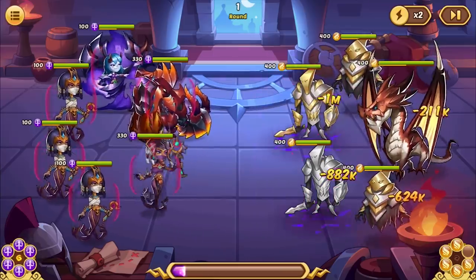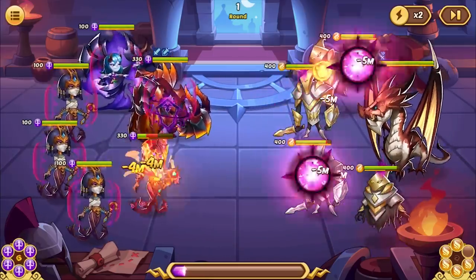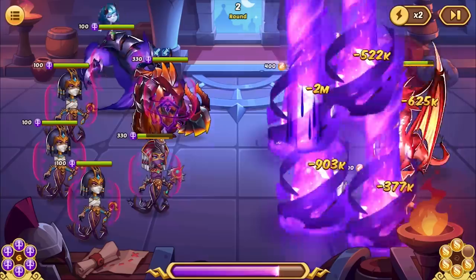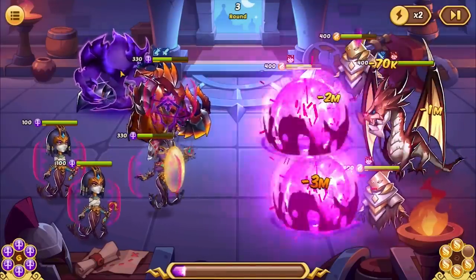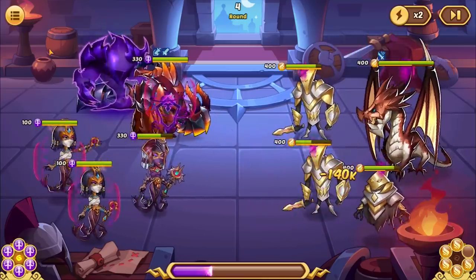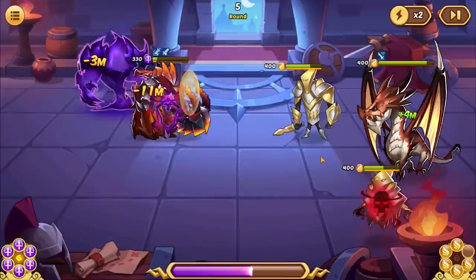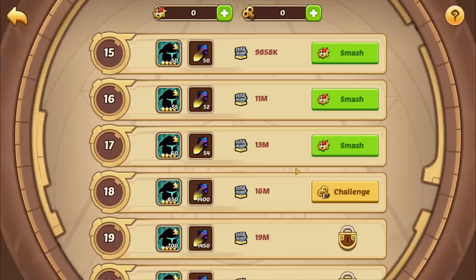We'll do one more attempt and then come back later tonight when we have a few more attempts and combine the video together. The one rough thing with a five-star Carry is that her active ability only has a 20% chance — down from 70% at E5 — to put the devouring mark on the enemy. So it's a little rough. We'll do some summons a little bit later and see if we get another Carry.